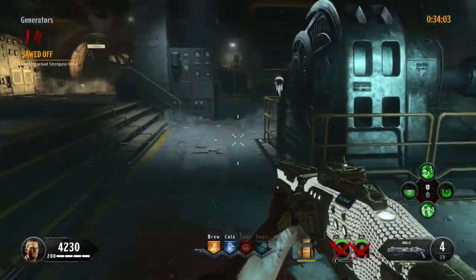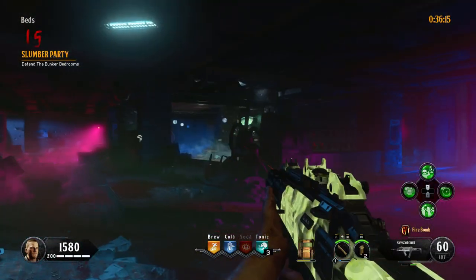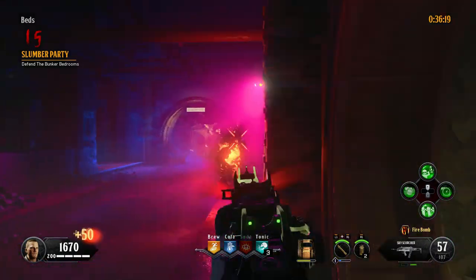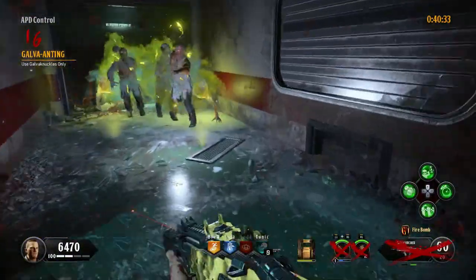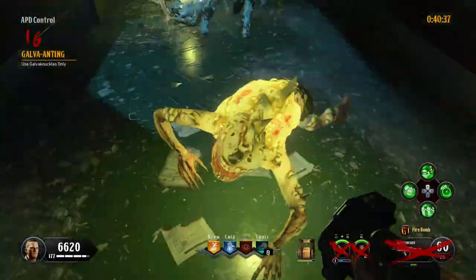After round 14, get your Mk2 back and buy all your perks. Round 15: Defend the bunker area — just use your Katana and Mk2 and you should be good to go. Round 16: Galva Knuckles only — play it safe and melee the zombies with your Galva Knuckles, and watch out.